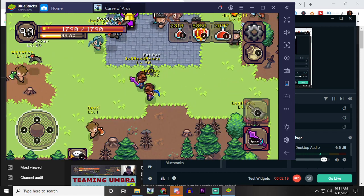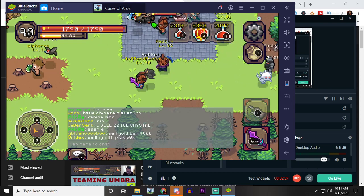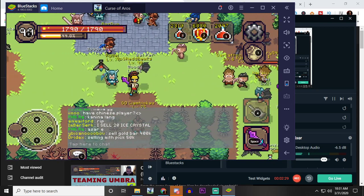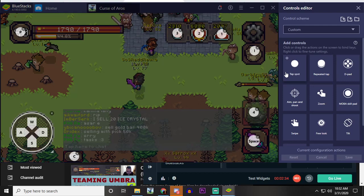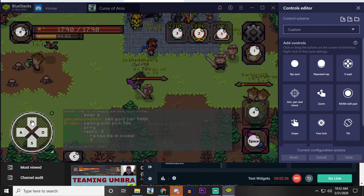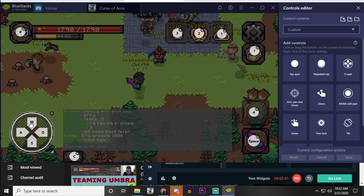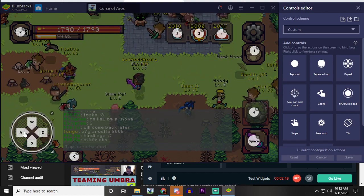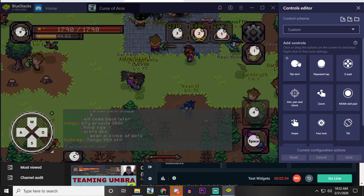Another reason I hated playing on BlueStacks was that the movement wasn't very good. For example, when moving left or right it would slightly go up or down. If you go to the button controls editor and click on the W, A, S, or D keys, you can drag them. If your vertical movement is messed up, drag it slightly left or right. If your horizontal movement is off, grab the D or A and slide it vertically.